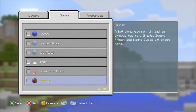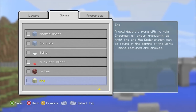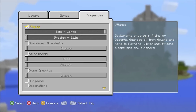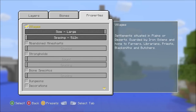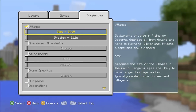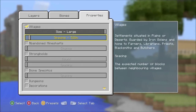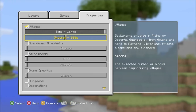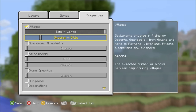Title Update 25 isn't a huge update, but what they added is definitely opening the door for way more things to come. We have mushroom island, the nether, and there's one more tab — Properties. We have villages with the option to change size, spacing, and your chance of getting abandoned mineshafts. Strongholds have count and spacing options as well. There's so much to customize in this world creation section.